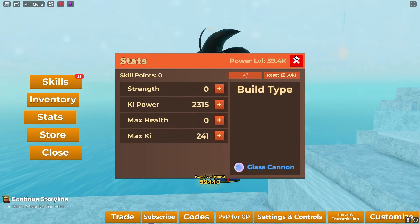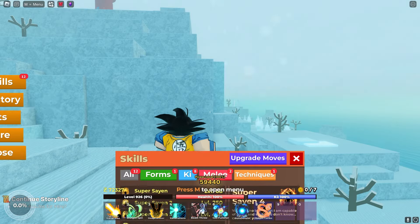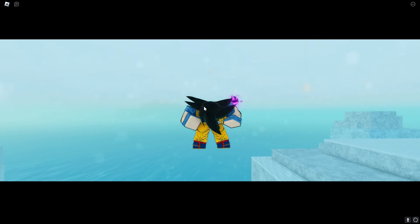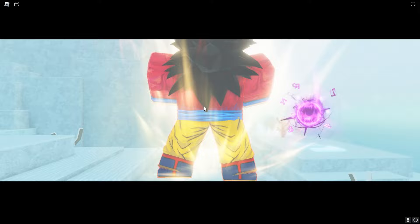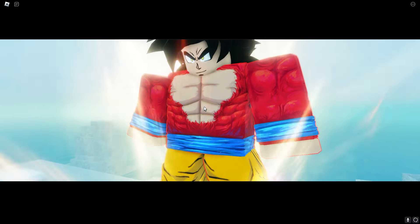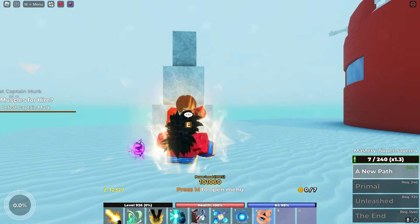It's time to unlock Super Saiyan 4 — probably one of my favorite forms in all of Dragon Ball. Let's purchase it, equip it, and see the transformation. Oh boy, this form is so crazy — I love it so much! The red — it's actually beautiful. We're now at level 925 and super close to our goal of level 1100.